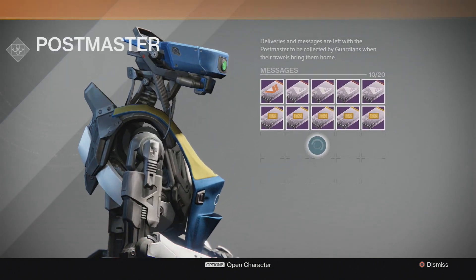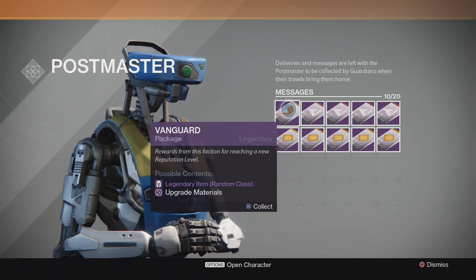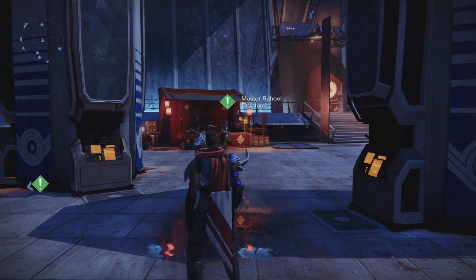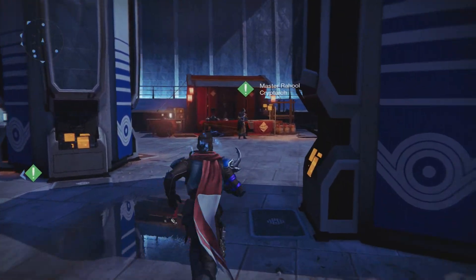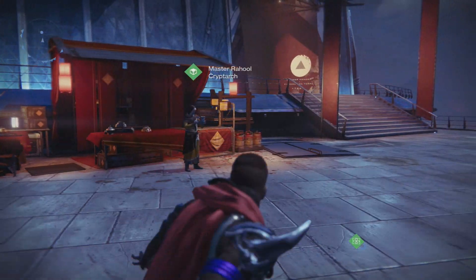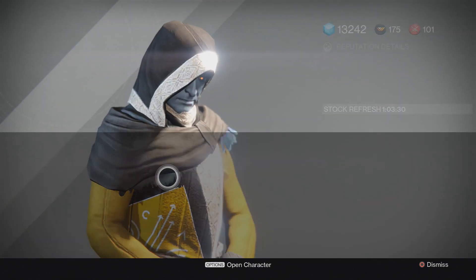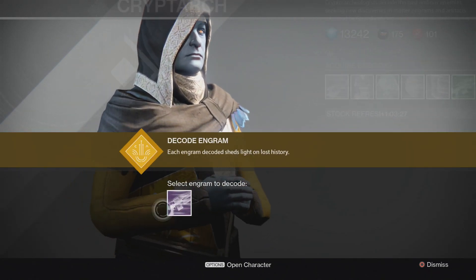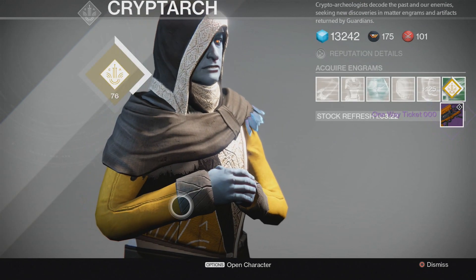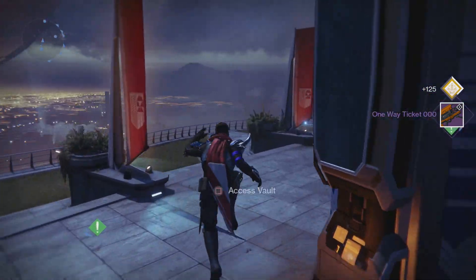I just want to show you the Postmaster as well — five Cryptarch packages, four New Monarchy and a Vanguard. I'm saving those for House of Wolves too; I'm going to do a mass opening of everything once the DLC drops, hopefully ending up with like 20 legendaries in my vault. Here we go — fingers crossed, come on Gjallarhorn. Three, two, one... One-way Ticket. Exactly what I wanted! Thank you, RNGesus, I love you.